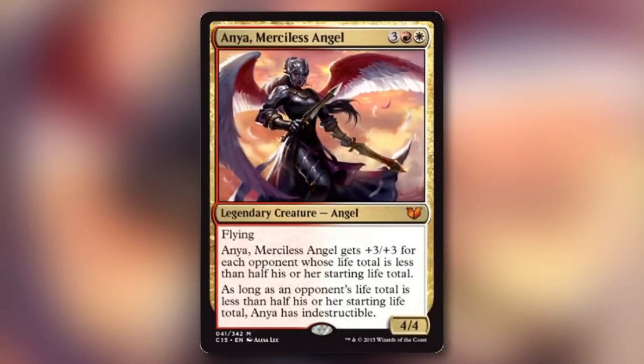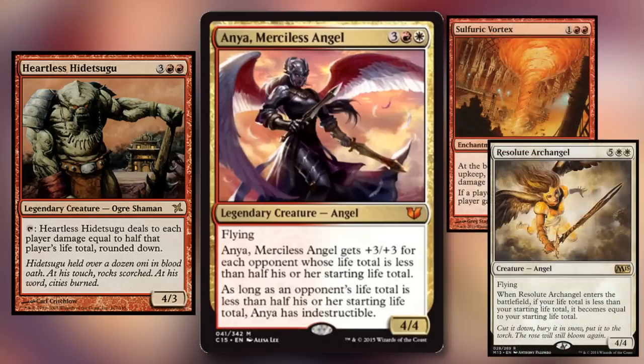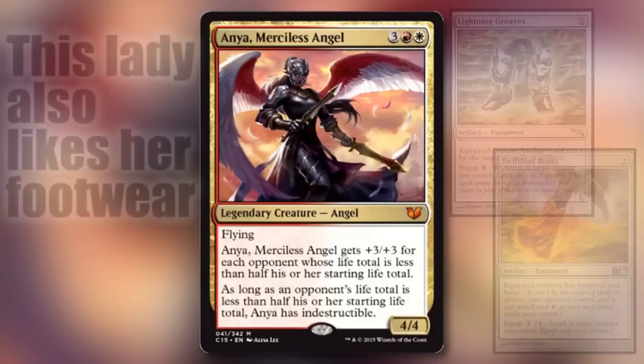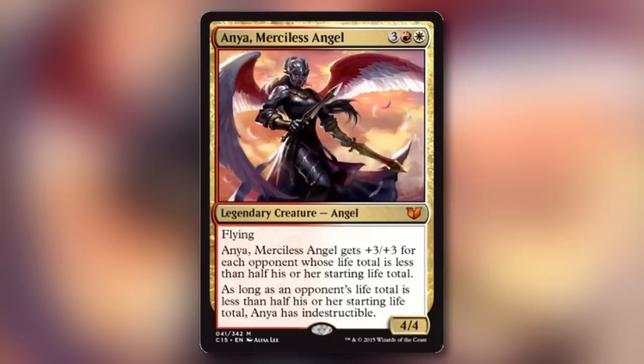Anya, Merciless Angel, gets her name from her ability to just get more outrageous as your opponents get beaten to a pulp. Without a doubt, her best friend is Heartless Hidetsugu. She loves other pressure strategies that drain your opponent's life totals all at the same time. She is also a commander that you have no real reason to cast until at least one of your opponents have less than half of their life left, so in that sense the decks built around her won't depend on her too heavily.